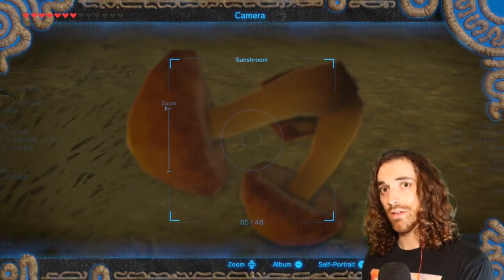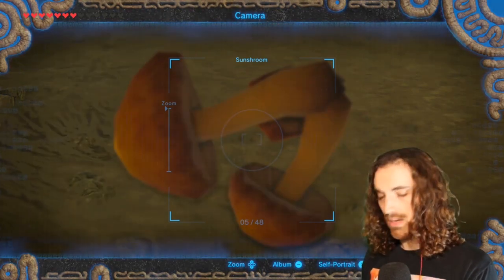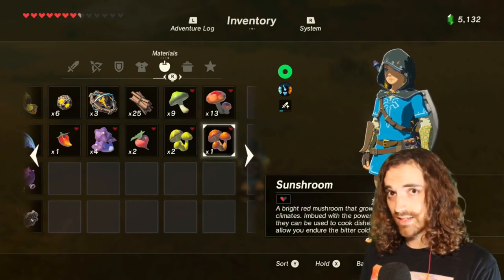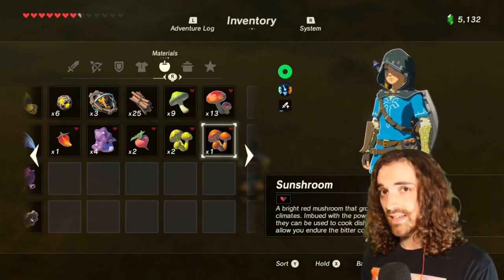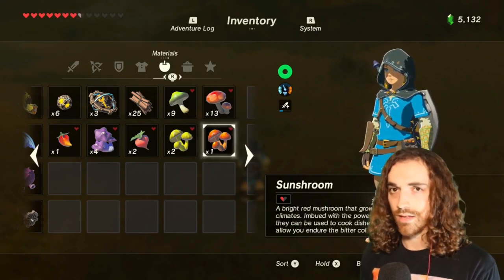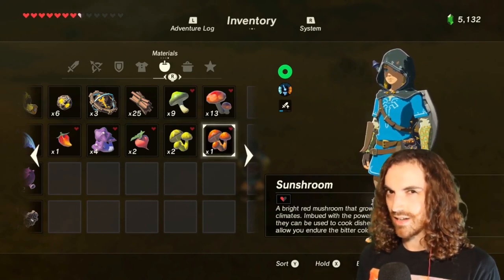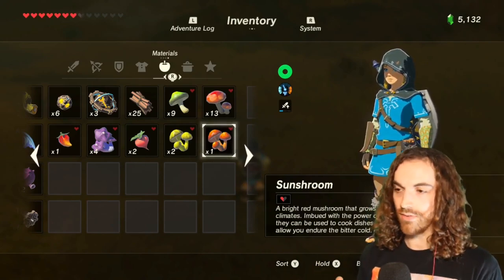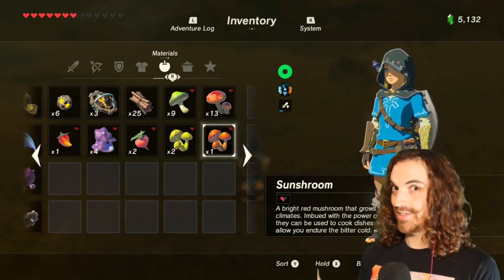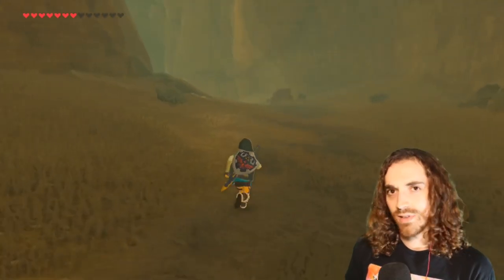That said, I think we're looking at some sort of russella or milk cap, given its size and characteristics. My best guess is either a bleeding milk cap or a delicious milk cap. Considering that the Sun Shroom is imbued with the power of heat, it likely has some spiciness — and both the bleeding milk cap and delicious milk cap have a very distinct subtle pepperiness. So given its color, size, shape, and heat-related properties, I'm going with either the bleeding milk cap or the delicious milk cap.